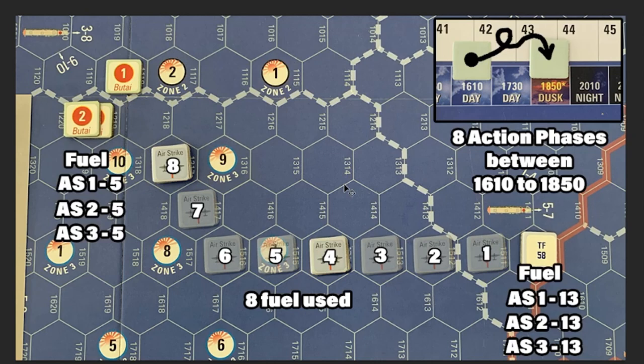As the game starts, we take eight consecutive action phases moving one hex each — one through eight — putting us in hex 13-17. Moving from 16-10, those eight action phases bring us to the first action phase of the 1850 turn, which is still daylight. We started with 13 fuel and use eight fuel, leaving each of our airstrikes with five fuel.